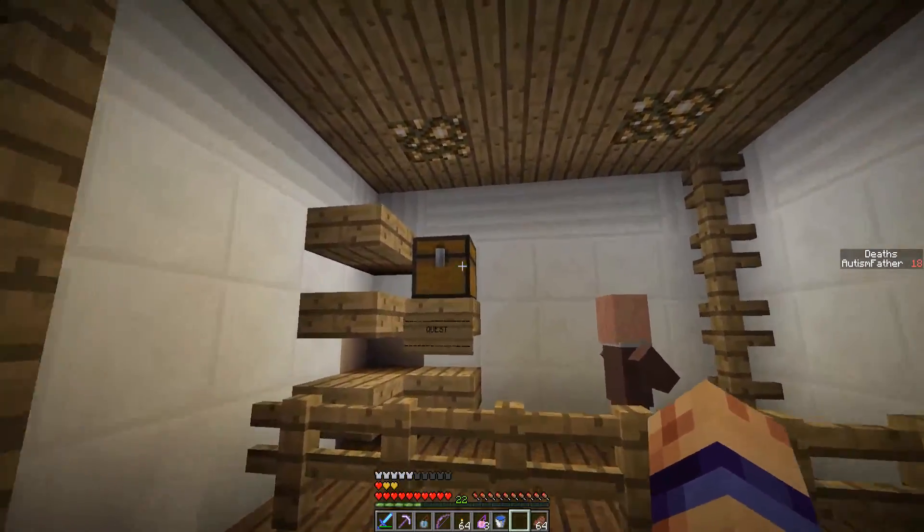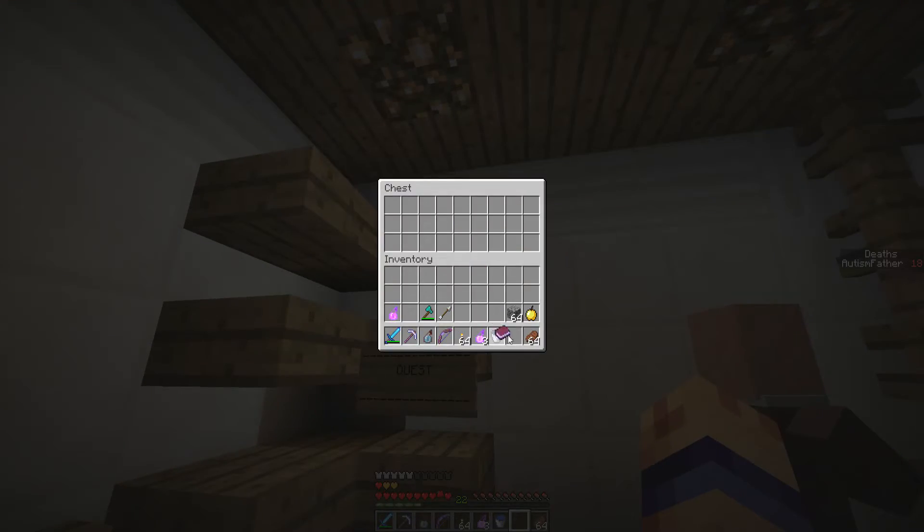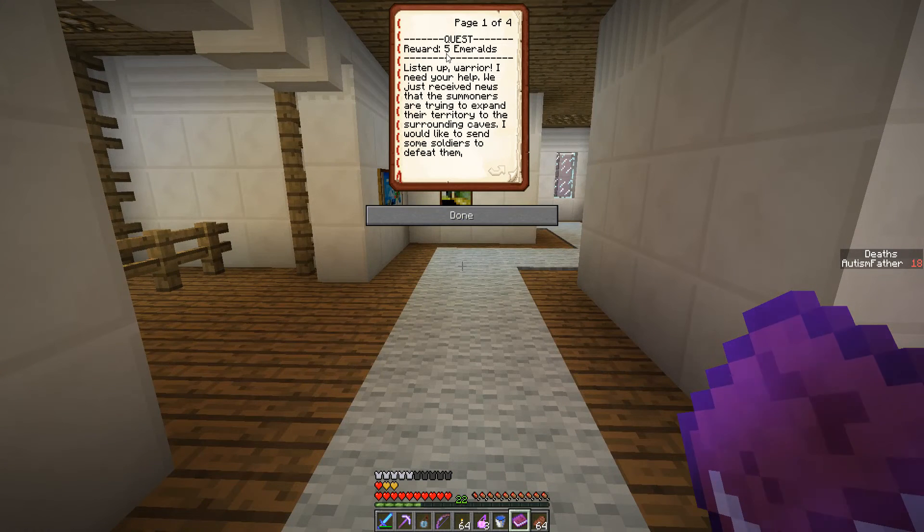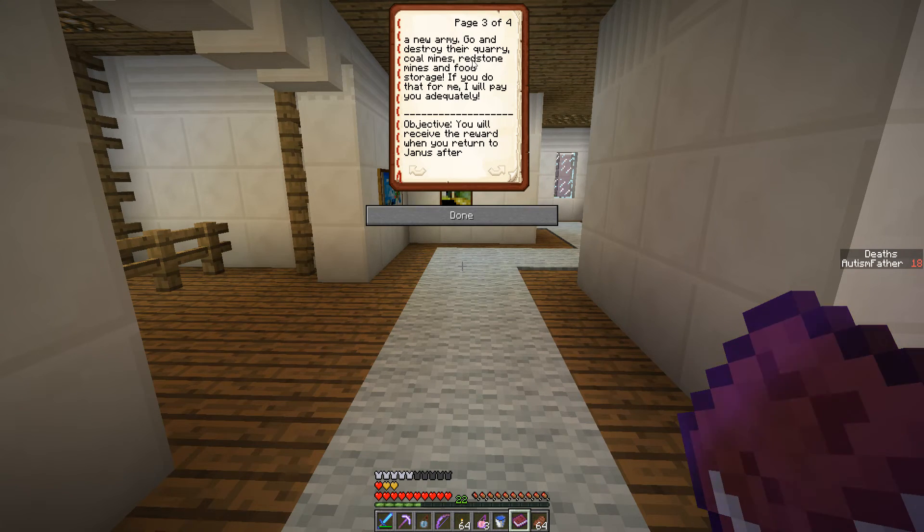Welcome back. I am Autism Father. I am checking out this quest book right here — like the portal, the checkpoints right there. This is the quest: I want to get these five emeralds. Listen up, warrior — I need your help and blah blah blah. Now go and destroy their quarry, coal mines, redstone mines, and food storage. If you do that, I'll repay you.